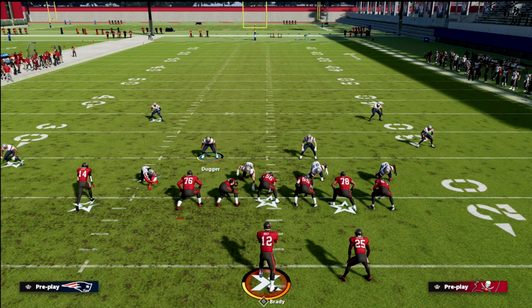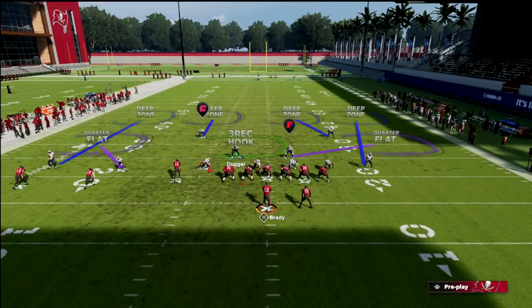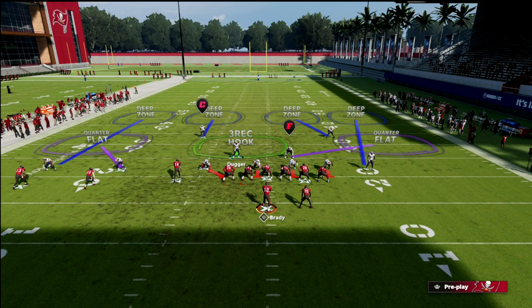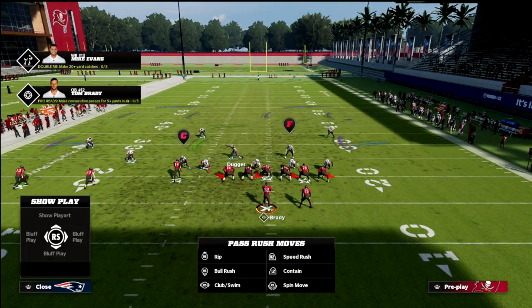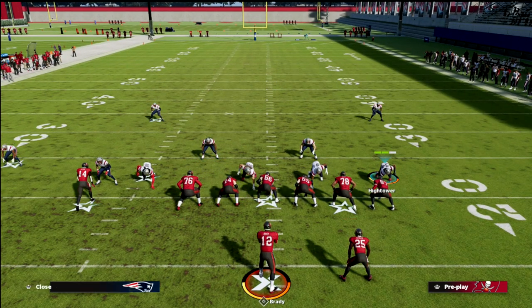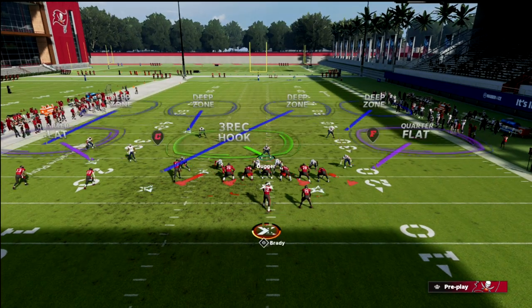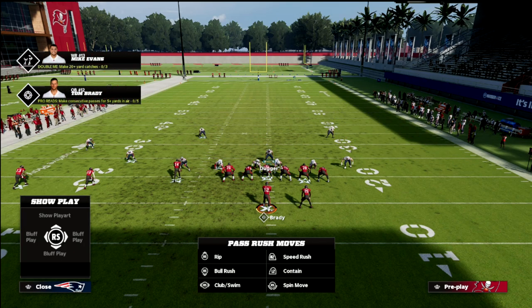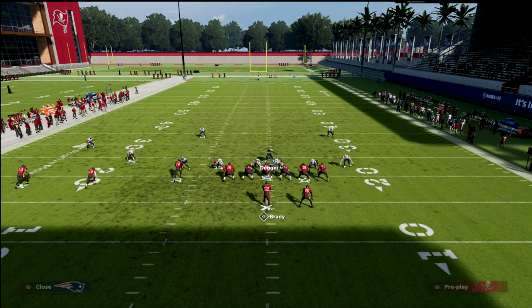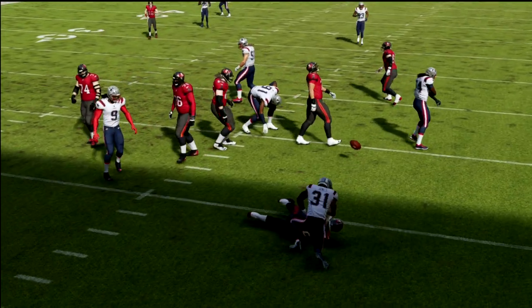That would be a suggestion if you're defending trips with palms. If you don't want to use palms and you want to use quarters, you can put the curl flat over there — which is what we're going to teach today. What I like to do against trips tight end is man-a-line. I love man-a-line against trips tight end. We're going to shift the linebackers to the right, pinch the D-line. If we want to send pressure, all we need to do is blitz that guy on the left side — and you're going to get pressure.